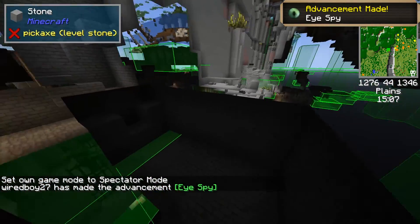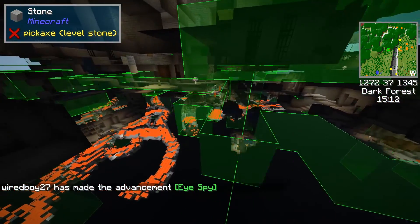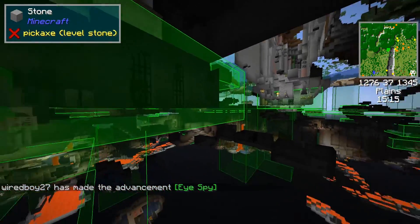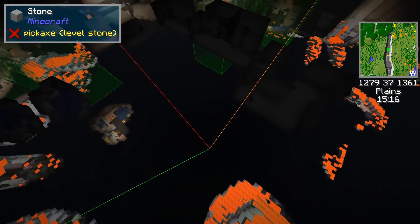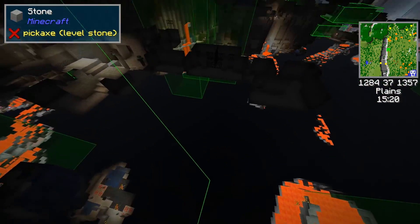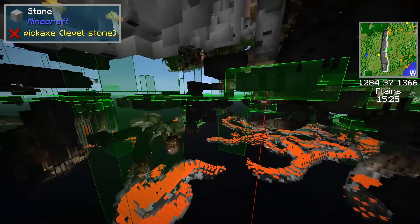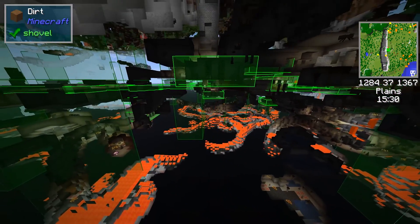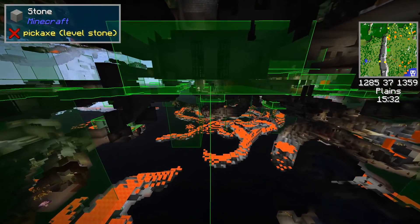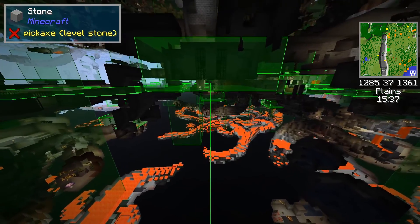So here's the stronghold. I'm just curious how we're going to see this. It looks like green boxes again. You can see the spawner, and you can see the activation range.